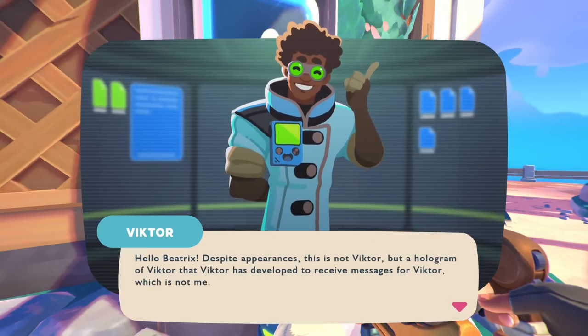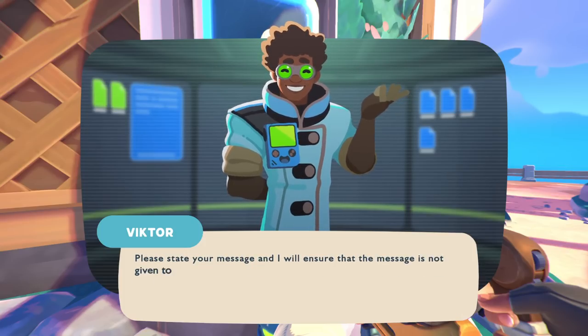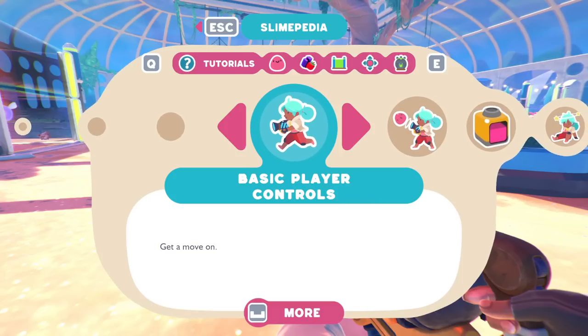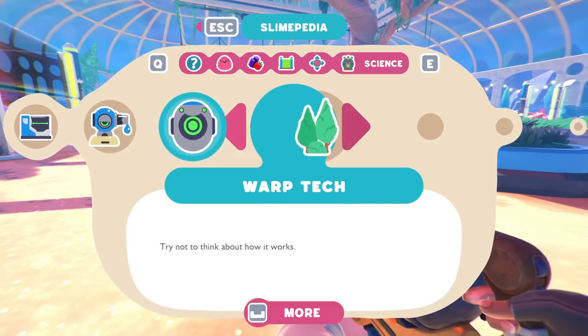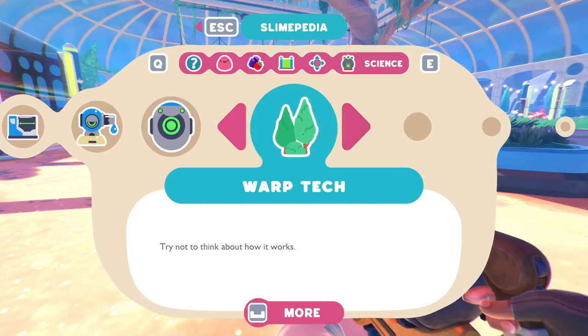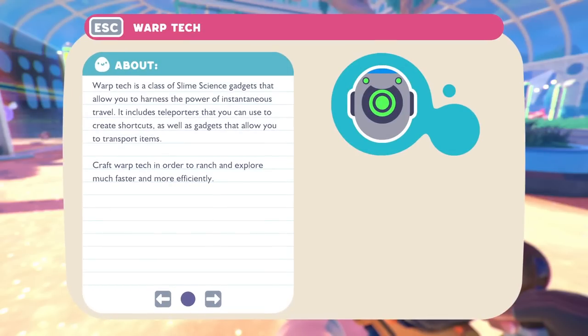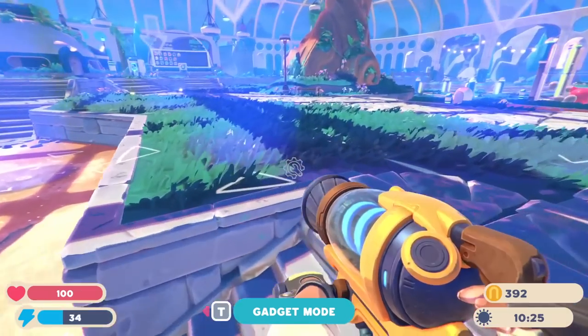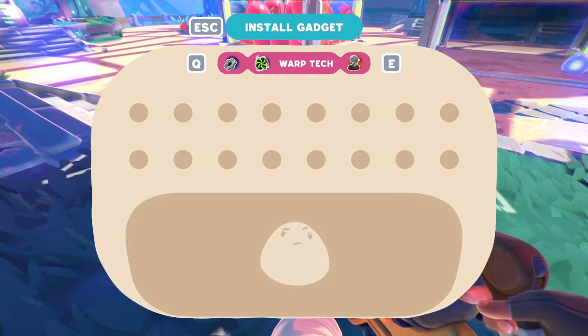Can I call them again? 'Hello Beatrix. Despite appearances, this is not Victor, but a hologram of Victor that Victor has developed to receive messages for Victor. Please take your message.' So that's all we can talk to for now — but that's an interesting thing. We got a little something for that — some kind of teleporter. Warptech is a class of slime science gadgets that allows you to harness the power of instantaneous travel. It includes teleporters to create shortcuts as well as gadgets to transport items. Craft Warptech to ranch and explore much faster and more efficiently. If we press T we can go into gadget mode and build gadgets, but I don't have any gadgets to install. I don't know how to get them.